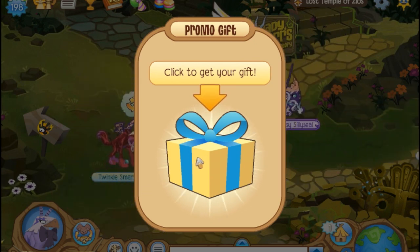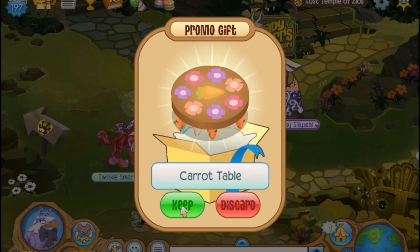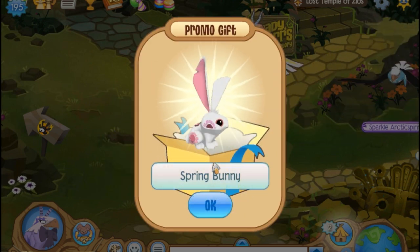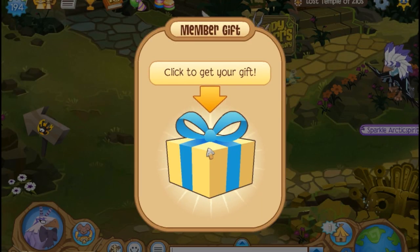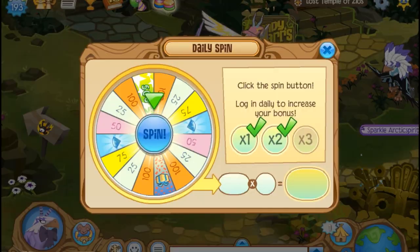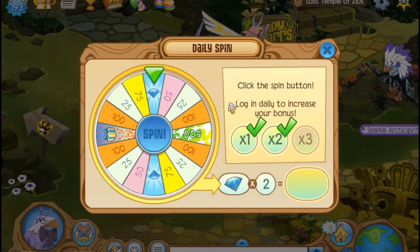Click here to get your gift. So I get a carrot couch, I get a carrot table, and a carrot chair, and the spring bunny itself. That's pretty cool. It's my first spring bunny. And 10 diamonds, and 6,000 gems, and a daily spin. And look at that, I get even more diamonds.